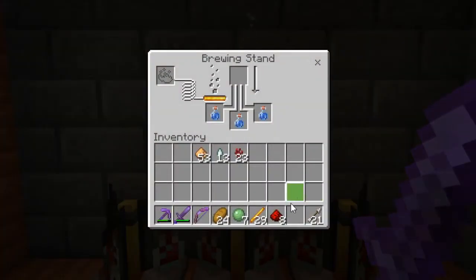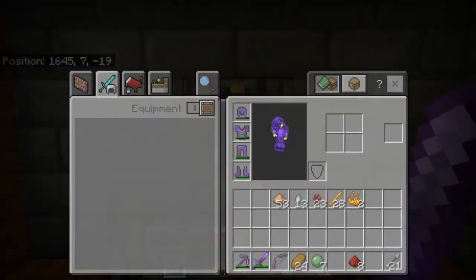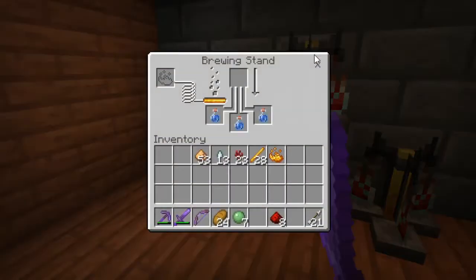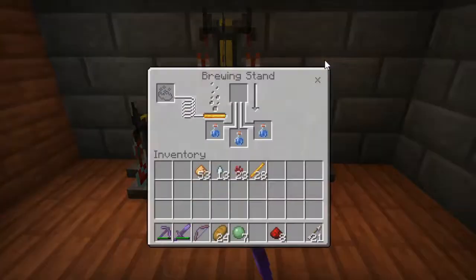That is a spider. I think there might be a spider nearby somewhere around here, because I am built right next to a cave. Let me put that in there — this should make potions of strength. Then we'll turn the other two into regeneration.